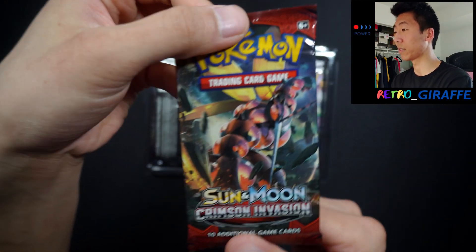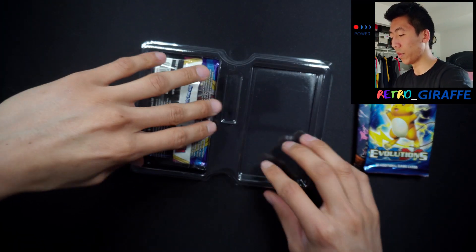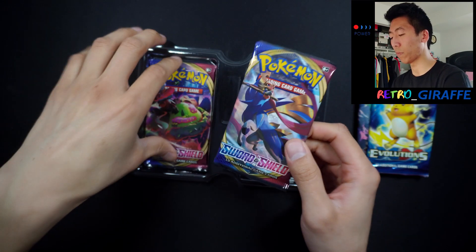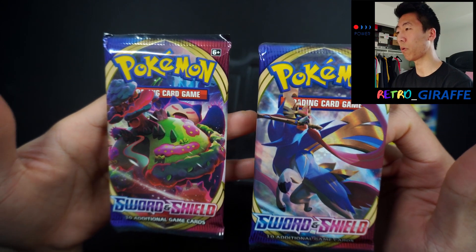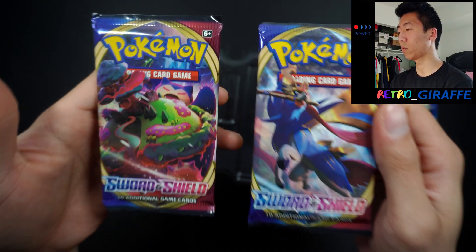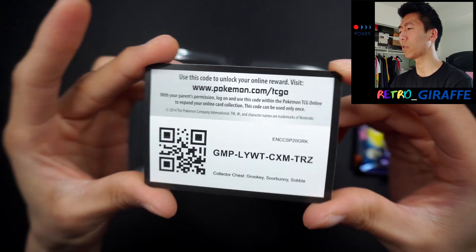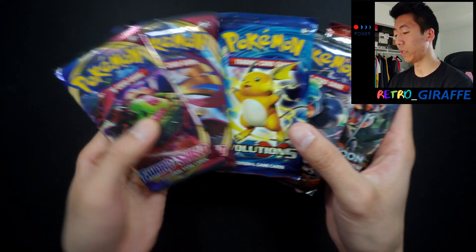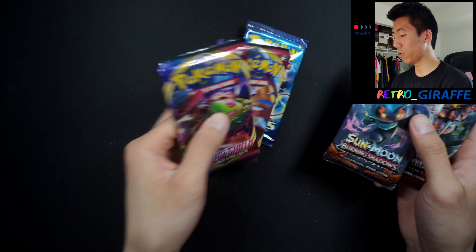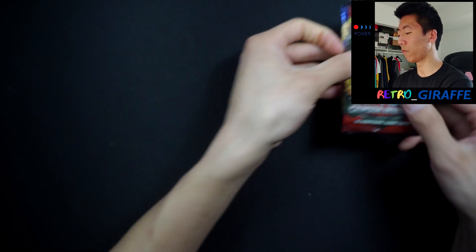Right off the bat we see a Crimson Invasion, which is slightly disappointing. We do get Burning Shadows — very nice. We get Evolutions as well, which is even better. On this side it should be two Sword and Shield packs — there we go. Unfortunately we did miss out on the Cosmic Eclipse, which was personally what I was looking forward to most. Here's a code for you guys — let me know what you get. We'll go in order: Crimson Invasion, Burning Shadows, Sword and Shield, then Evolutions.